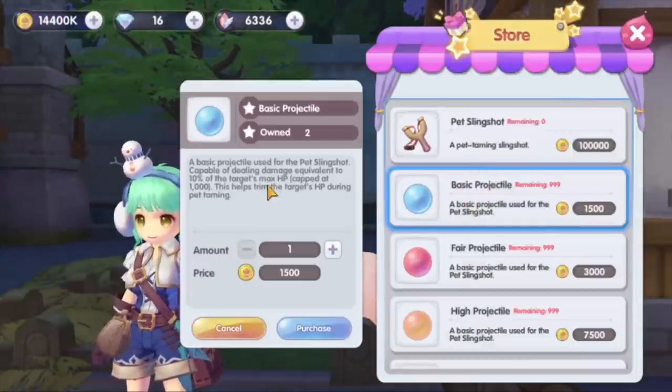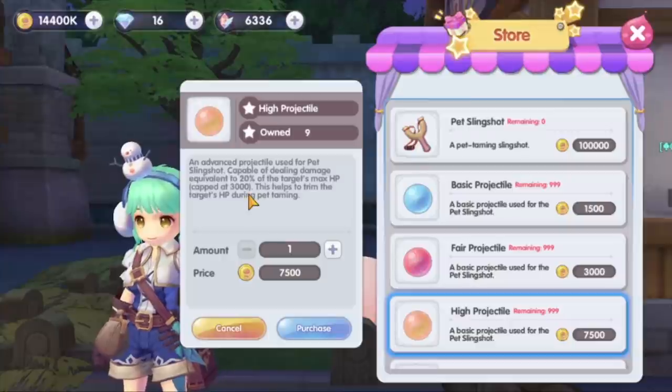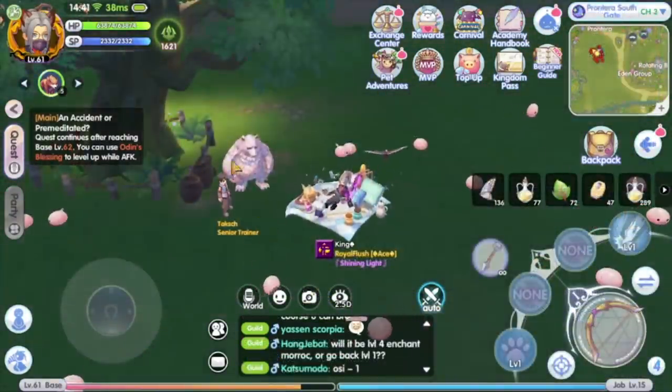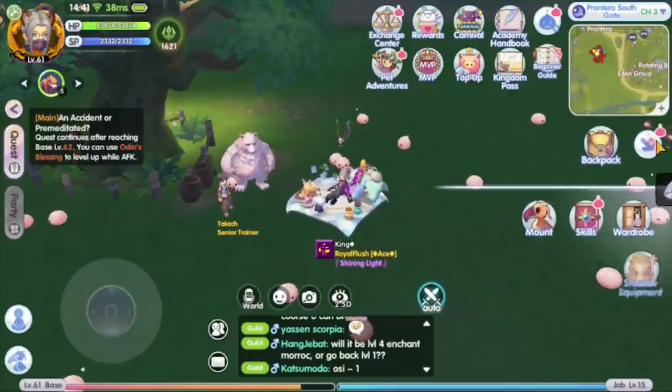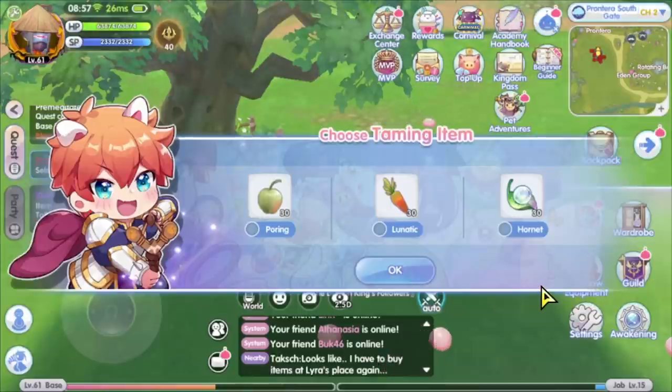The basic projectile deals 10% damage, the fair projectile deals 15% damage, and the high projectile will deal 20% damage. After some explanation, she will refer you to NPC Tashed just outside of Conterra to catch the pet. The game is generous enough to give you 30 pieces of taming item in the beginning.